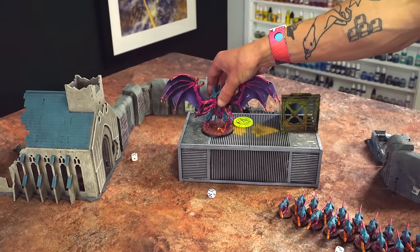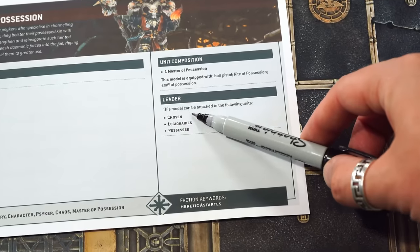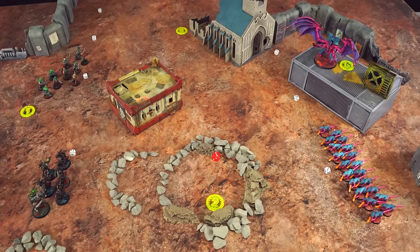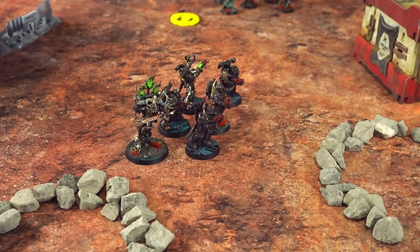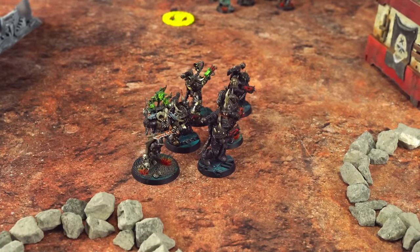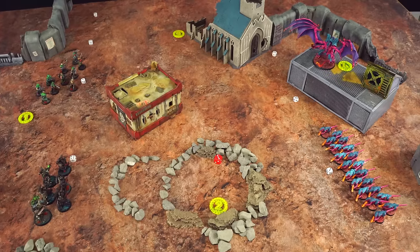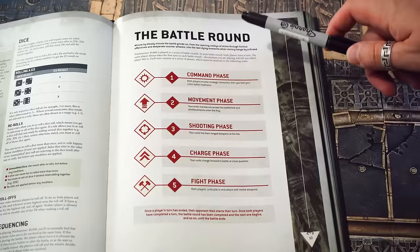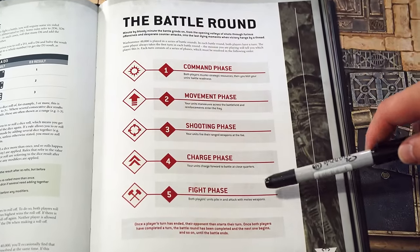While Ant deploys the Tyrant and Termagants separately, my Master of Possession's data card says it can be attached to my squad of Legionaries, so I place them down together. For the rest of the game they'll be treated as one unit of leader and bodyguard. This affords him some protection — the bodyguard take damage before the leader does — and he'll also be buffing the Chaos Space Marines he's leading.